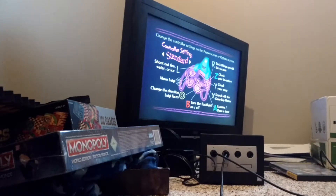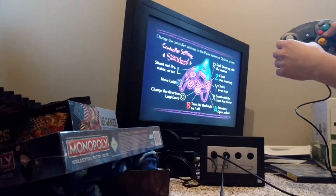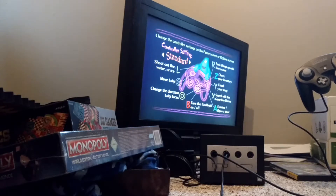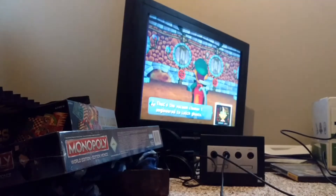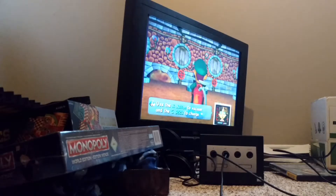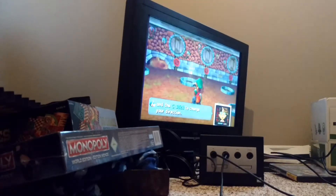Alright, so here's the tutorial. We're gonna start with the standard controls. It is the L button to shoot out fire, water, and ice. The trigger to move Luigi. This to change the direction Luigi faces, B to turn on the flashlight, A to examine or open doors, X to search with the Game Boy Horror, Y to check your map, Z to check your inventory, and R to suck in with the Poltergust. Alright, I know how to do this. So you use the stick — it's also reverse control, so that might be a little bit of a pain.